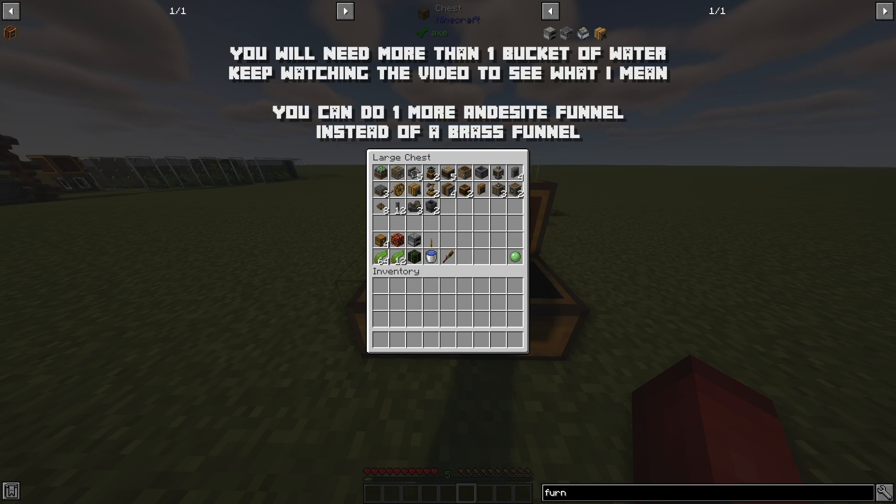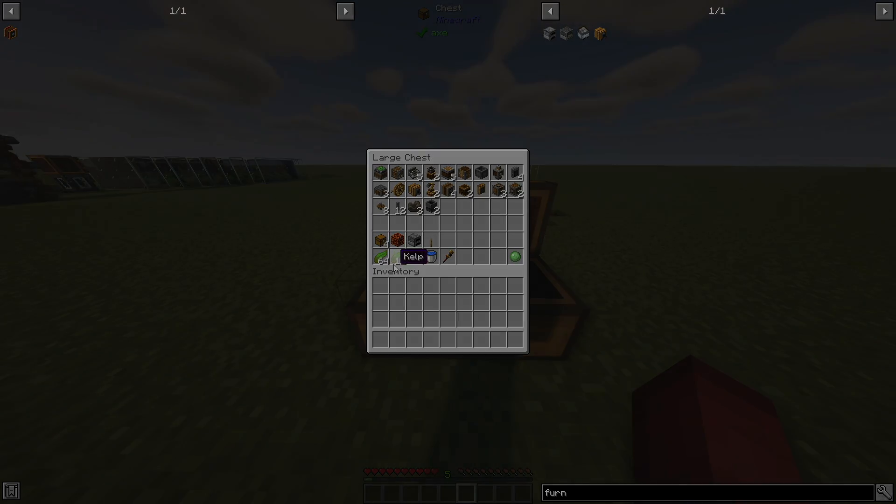So everything inside of this chest is what you are going to need. I'm going to have all these items listed in the description, so don't worry about having to figure out what's on the screen. The thought process behind all of this is that we're going to be making a kelp farm, then smelting it into dried kelp, taking the dried kelp and turning it into dried kelp blocks, and then smelting the dried kelp blocks to re-smelt more kelp that we pull. The furnace engine flywheel gives off power when you're smelting things, so having an infinite amount of smelting is the reason we're going to have an infinite amount of power.